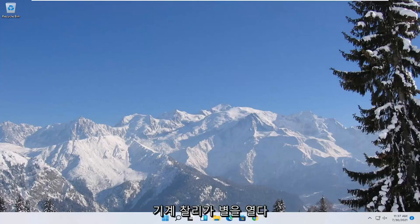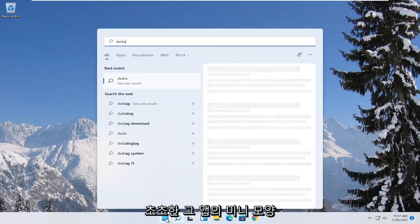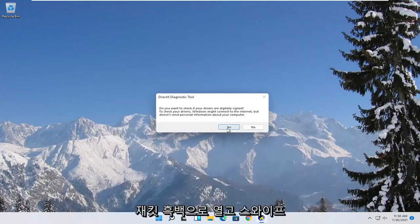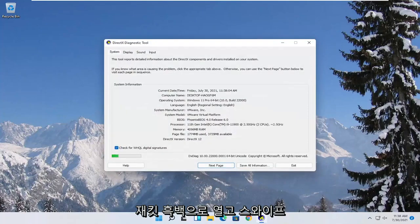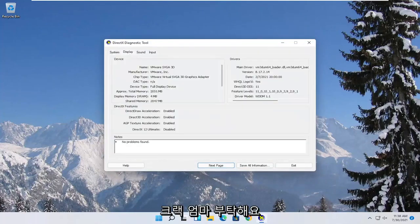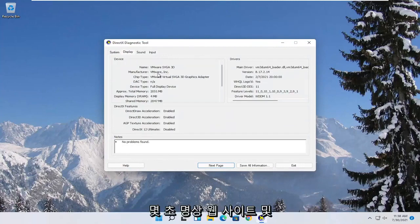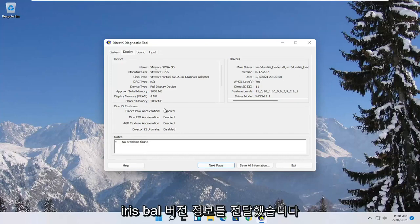The first thing we're going to start with is opening up the Start menu and typing in DXDIAG. The best match should come back with exactly that — go ahead and open it up and then select Yes. Select the Display tab. You want to note the manufacturer of your display card. Take note of the manufacturer name as well as the name of the driver, and you can see the version information here as well.